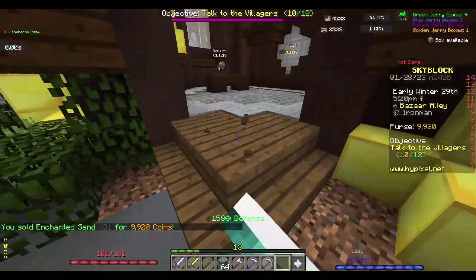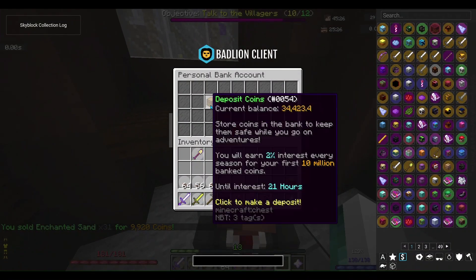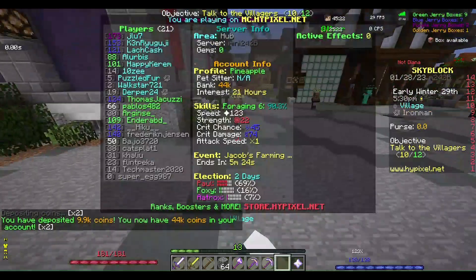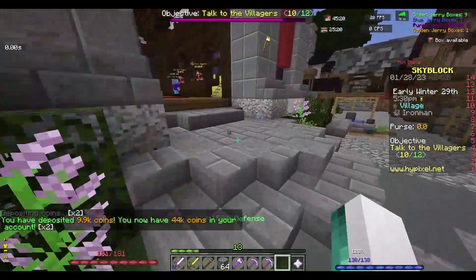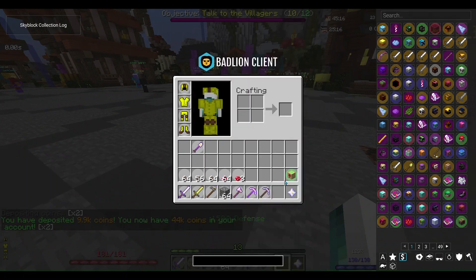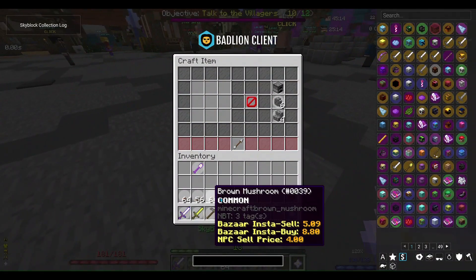Should we go for Raider's Axe or Void Sword? Probably Raider's Axe first, right? Because you have to kill Endermen for Void Sword — so Raider's Axe, then Void Sword. Let's craft up the mushroom armor.